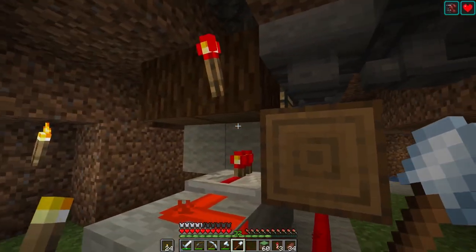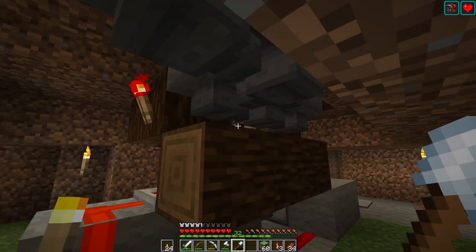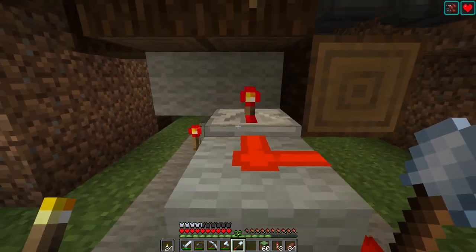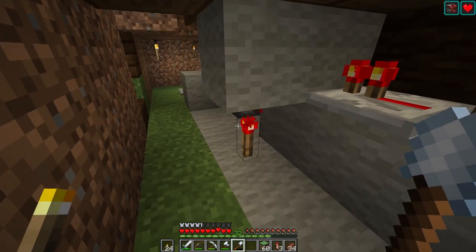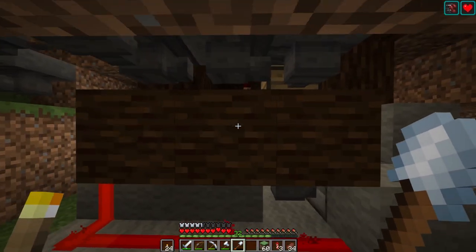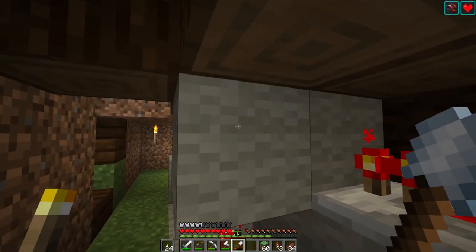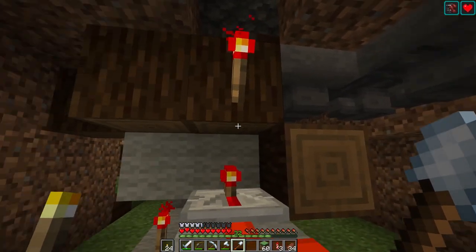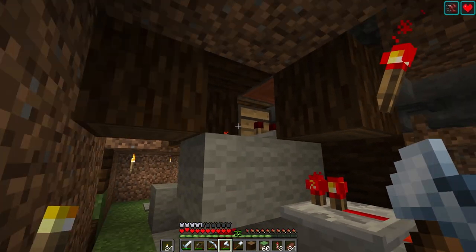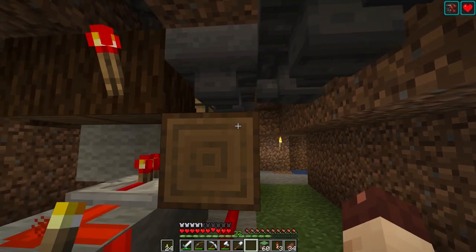I took some screenshots earlier so I don't have to do that live on stream. It's a comparator into a block with a torch on the back, and that torch is important because it powers some redstone on top of the wool block — that's what the comparator is comparing. It should be pretty straightforward; if not, we can always pop back over and take another look.